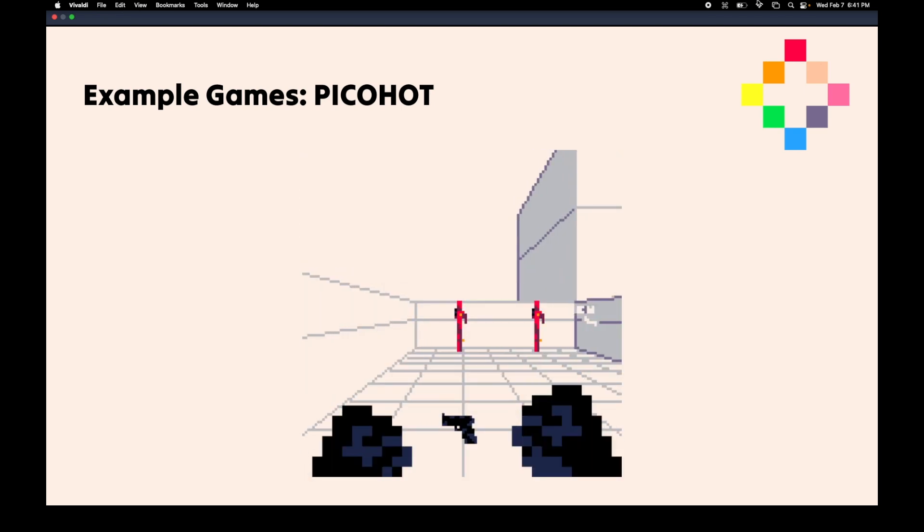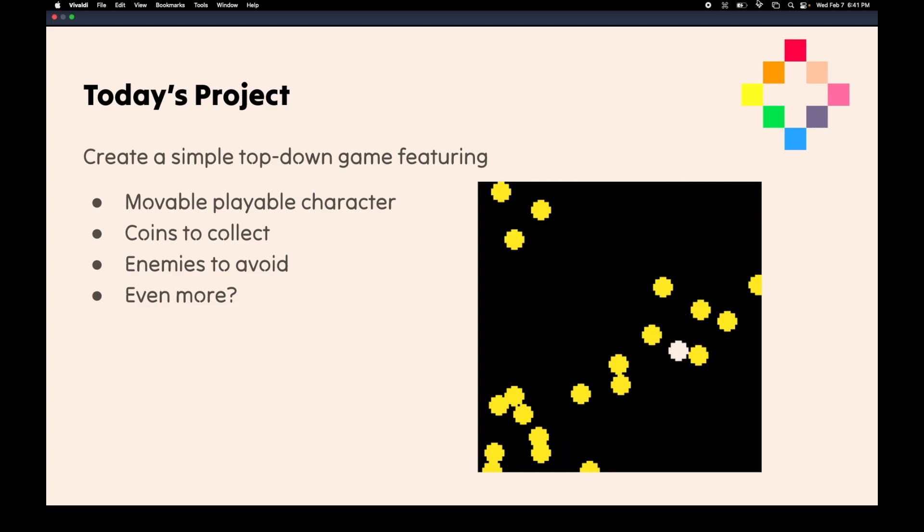So that is enough talking from me — now it is time to start coding. As you can see, the game that we're going to make is a bit more humble than the other games you've seen — just a simple game where you can move around and collect some pickups. But it should introduce the basics of Pico 8 and what it can do.